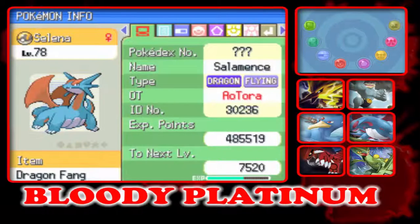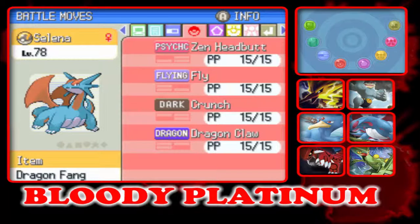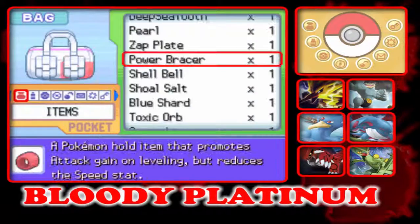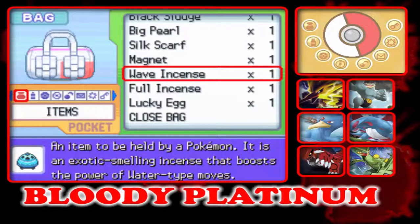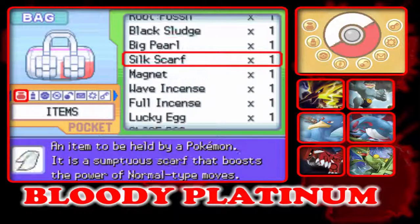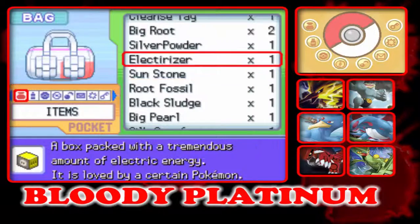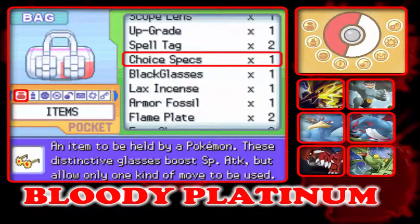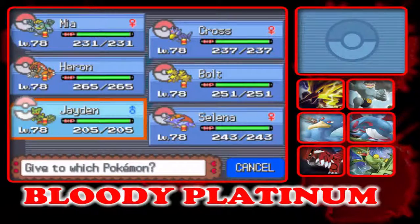And then we have Selina at level 78 with Dragon type elements, with Naughty Nature, with Intimidate, with Zen Headbutt, Fly, Crunch, and Dragon Claw. I'm going to give something to you and a Scope Lens to you.